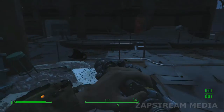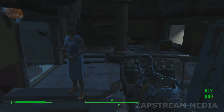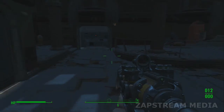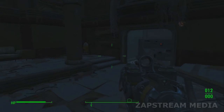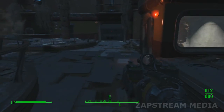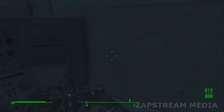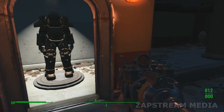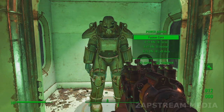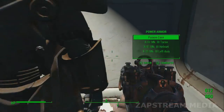Now we go get the X-01 power armor. There are two rooms — one to the left and one to the right of a central chamber. You activate a button in each room, and the door to the chamber opens, revealing the X-01 power armor. It looks awesome — there are so many paint jobs you can add to it, and you can even paint the eyes so they glow that particular color.